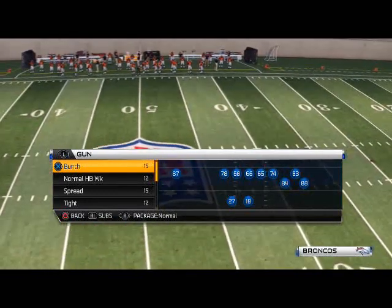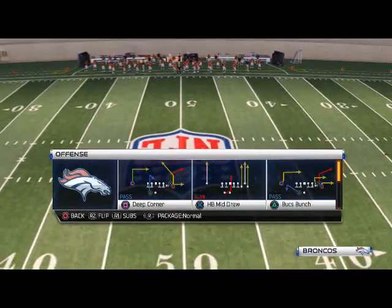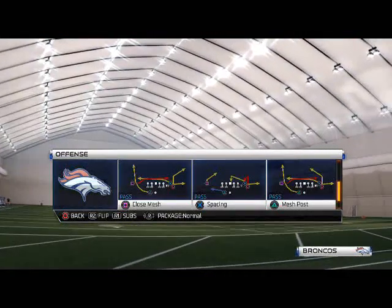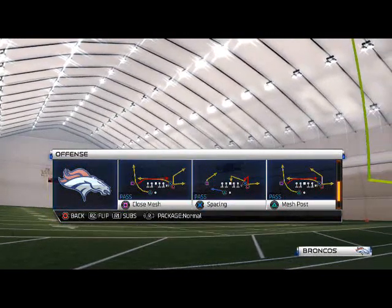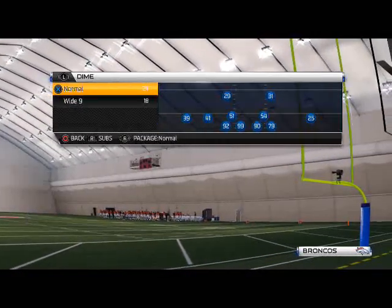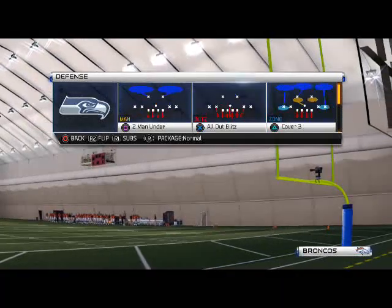Today's Madden 25 offensive tip is going to be out of the shotgun bunch formation. This can be found in many playbooks — I'm actually in the Arizona playbook right now. The play is the close mesh, and this is just a play that we can use to beat some heavy man-to-man coverage.